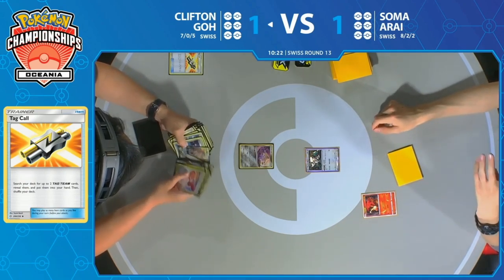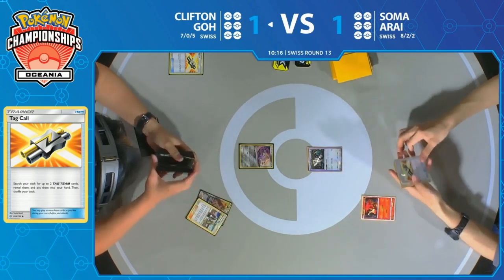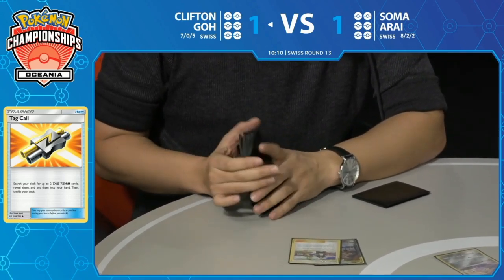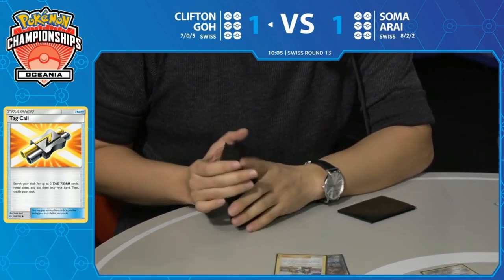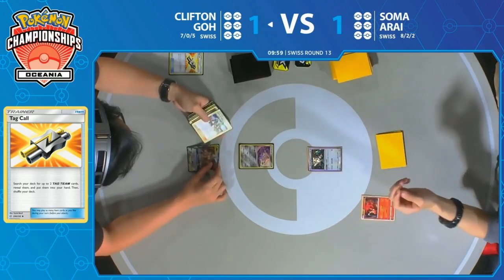Now Clifton's looking through his deck with that Tag Call — trying to make sure nothing too crazy is prized. It's always the first thing you do when you look through your deck: figure out what you don't have access to straight away. You're like 'okay, there's at least one Arceus here, there's at least one Zacian — let's play the game. I can work with that kind of deck.'